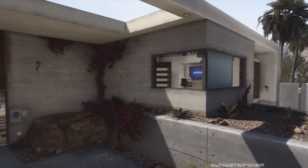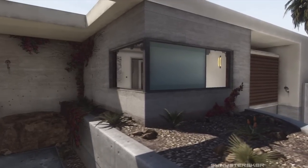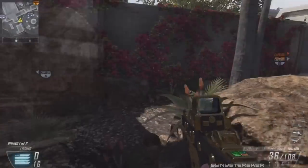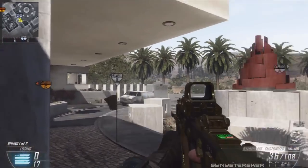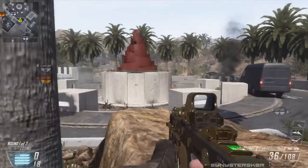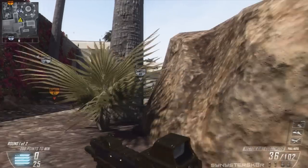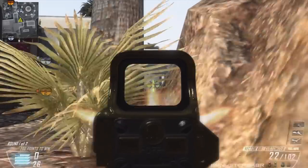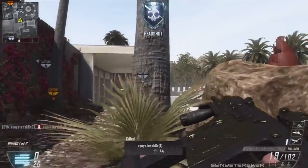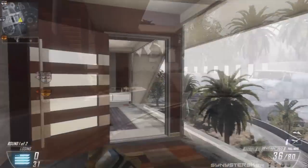On the other side of the map there's a building people like to sit at to pick off others. You can also run along this flower bed area — not many people know about it, though it's becoming more familiar. What you can do is prone and look between the leaves for a nice line of sight into that window. Prefer an assault rifle; you can control a sniper too for a nice easy kill.